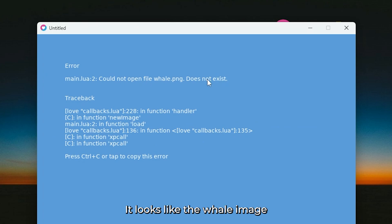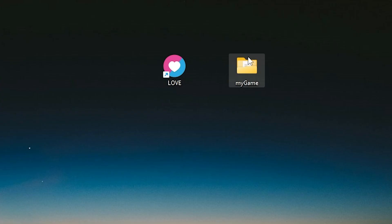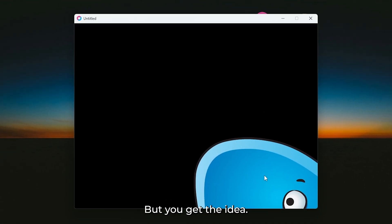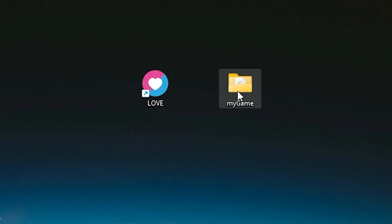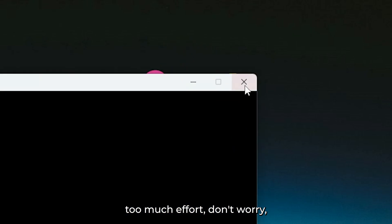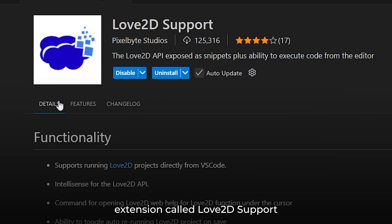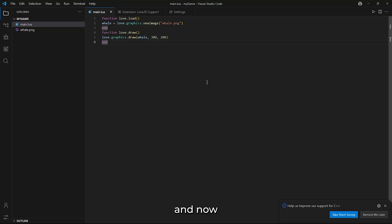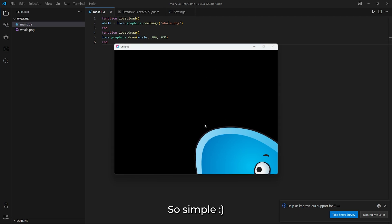Looks like the whale image doesn't exist. Give it a second — and now we see a whale, just the head, but you get the idea. There's no built-in GUI here; everything in Löve is done with Lua code. Now if dragging and dropping every time feels like too much effort, don't worry. There's a great VS Code extension called Love 2D Support. Install it, set the path to your Löve executable, and now you can just press Alt+L to run your project. So simple.